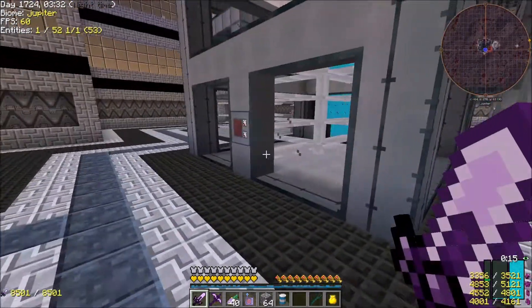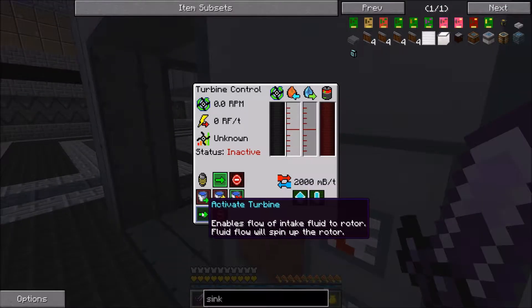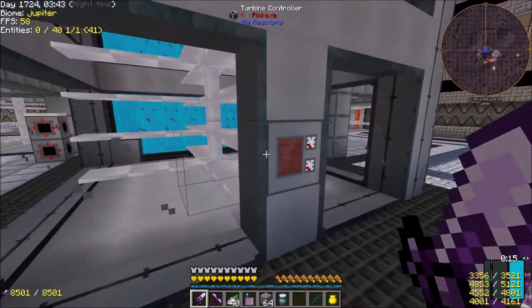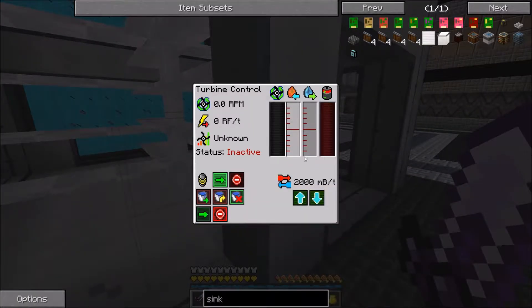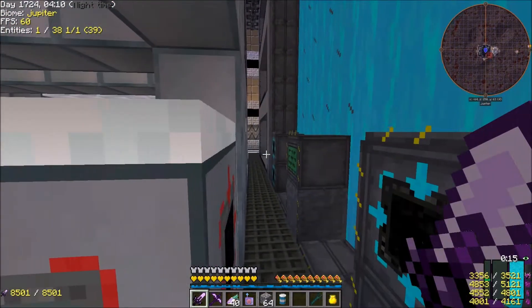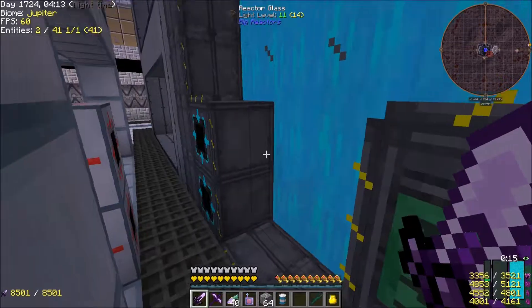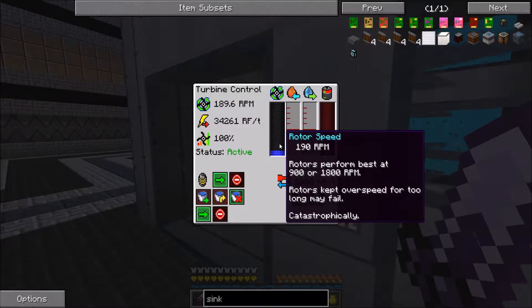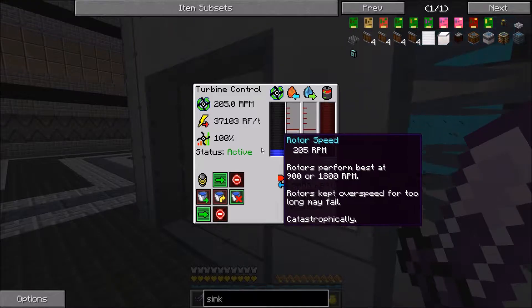Now we can go ahead and engage our turbines — vent all exhaust, vent closed, activate turbine. That's going to start spinning up. Over to the next one: vent closed so we don't waste any water. We want the steam to come in, get burned up, become water, transfer back to the reactor, recreate steam, and send it back to the turbine. Activate turbine. Both are up and going — they're going to take a little while to charge up and get rotor speed up. Right now we're producing 37,000–40,000 RF per tick.